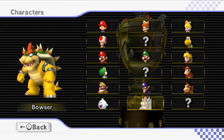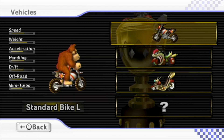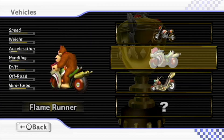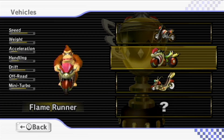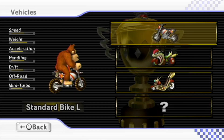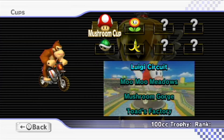How about Donkey Kong? Of course, the character that kind of started it all. We have three large weight bikes here: the standard bike large, the Flame Runner, and the Wario bike. We'll start off with the standard bike as we go with manual drifting.